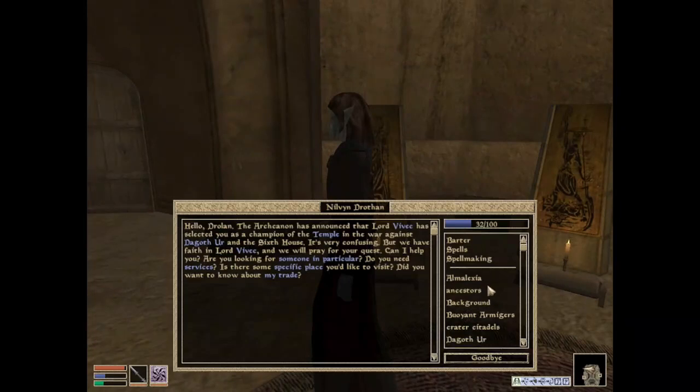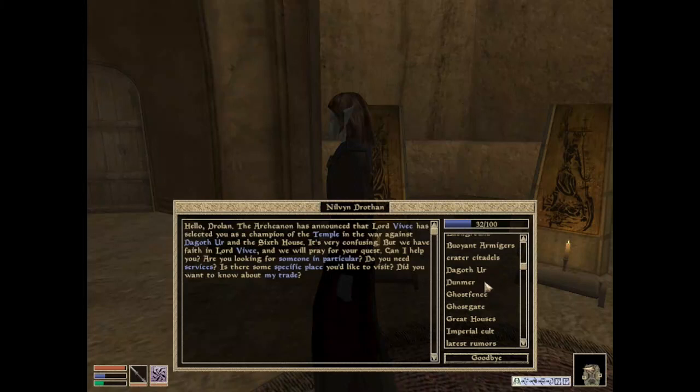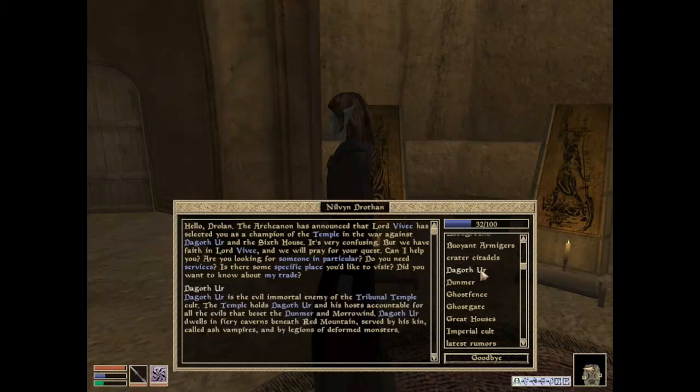Oh hey, I can ask you about Almalexia. This might... ooh, I can ask you about Dagoth. You say the same thing introductory, but what do you say about Dagoth? Dagoth is the evil immortal enemy of the Tribunal Temple cult. The temple holds Dagoth and his hosts accountable for all the evils that beset the Dunmer and Morrowind. Dagoth dwells in Fiery Cavern... yeah, okay, so that's the same stuff.